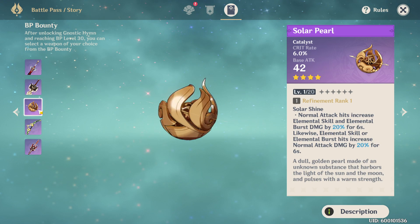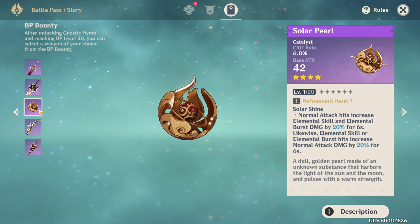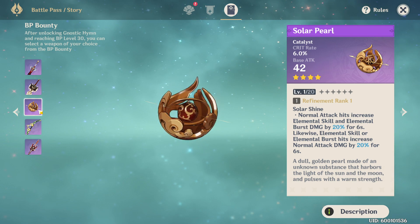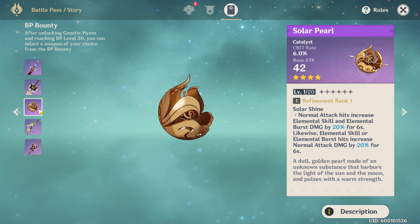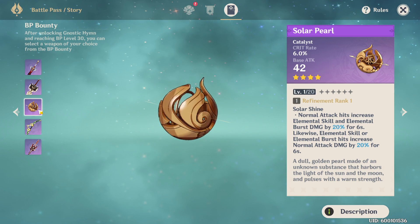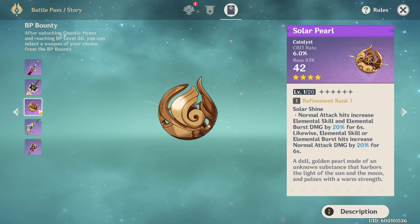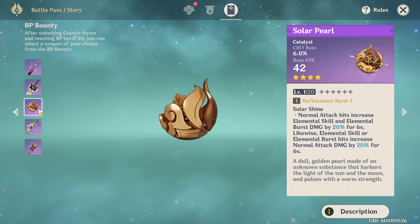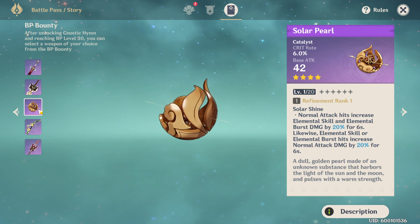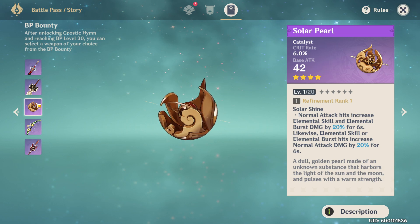Next is the solar pearl. Normal attacks that hit increase elemental skill and elemental burst damage by 20% for six seconds. Likewise, elemental skill or elemental burst hits increase normal attack damage by 20% for six seconds. This is actually pretty powerful if you're using a catalyst user — 20% free damage is 20% free damage. That said, if you're running a sword character, a claymore character, and a catalyst character, you could skip this and prefer the black sword or the serpent spine.